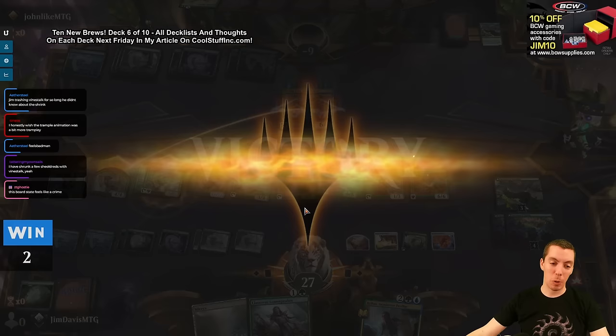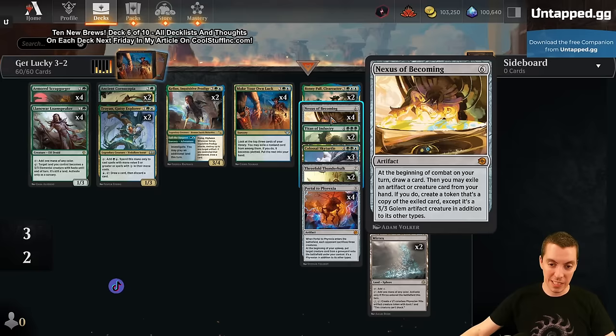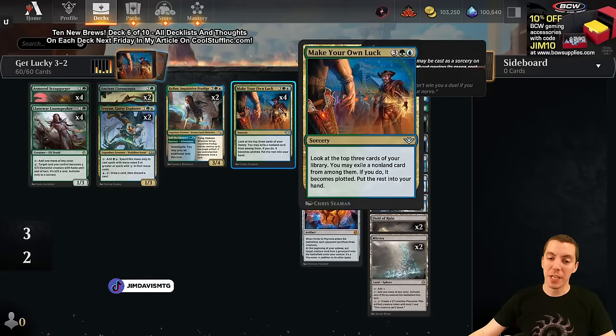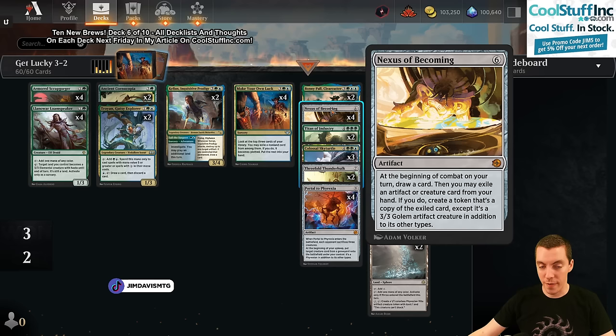We'll take it - three and two for the brewers! Actually, the brewers are three and two overall. Pretty impressed with the Nexus of Becoming card - it's just a pretty good card. The fact that it draws cards as well as cheating things into play is really really good. Same with Make Your Own Luck. Both these cards cheat things into play but also draw cards and make card advantage - so when things aren't going right you're just drawing more cards. Tech was cool, pretty fun one. More to come on stream and YouTube - love you, like comment subscribe, brew number seven is coming up!